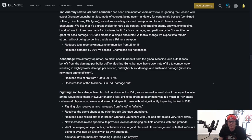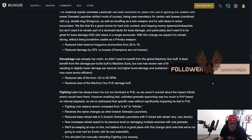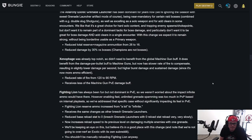Xenophage was already top-notch so it didn't need to fully benefit from the global machine gun buff. It does benefit from the damage-per-bullet buff but now has a slower rate of fire to compensate — resulting in slightly lower damage per second but higher burst damage and sustained damage since it is more ammo efficient. Reduced rate of fire from 120 RPM to 90 RPM, receives less of the machine gun PvE damage buff. Fighting Lion has always been fun but not dominant in PvE, so they weren't worried about infinite ammo there. However, unlimited fast grenade spamming was too much in PvP.